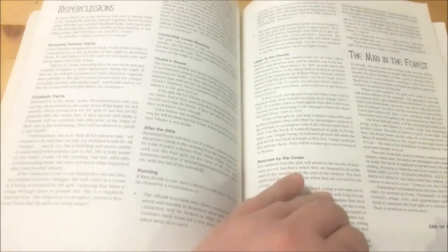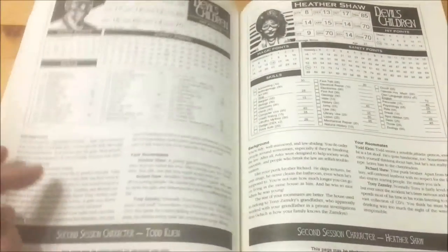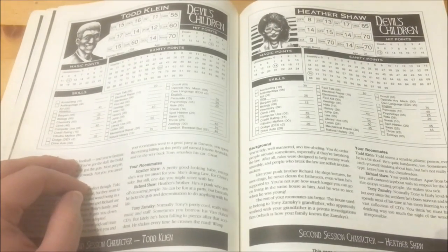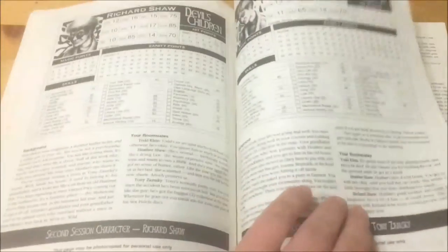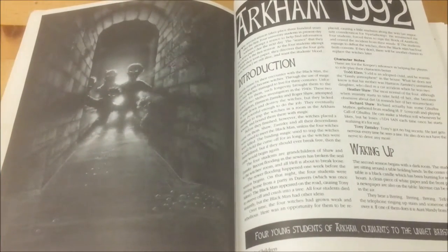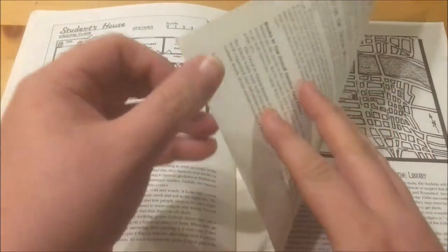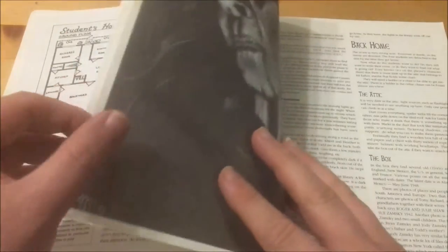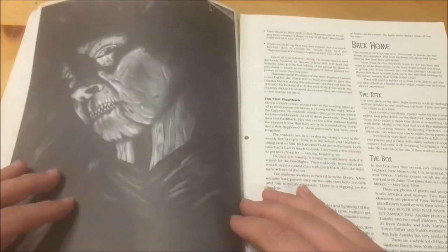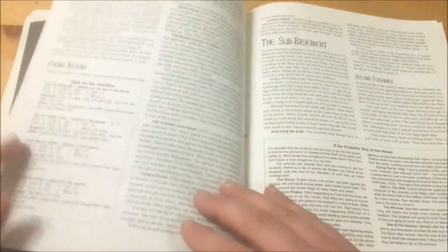Act two starts with the four students awakening from the séance in the dark, holding hands. The second session plays out with the four students investigating what they saw in their séance and searching Miskatonic Library for information on the four witches and the Salem witch trials. The students start getting flashbacks and eventually find evidence in their student house loft linking their grandparents to the witches. They are led eventually to the ghoul tunnels underneath Arkham, where they are herded towards the witches for a final showdown.